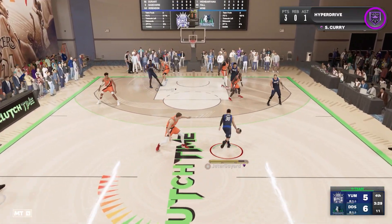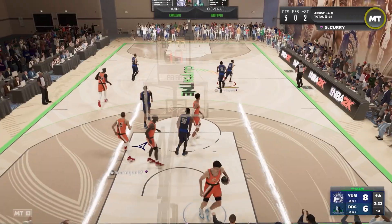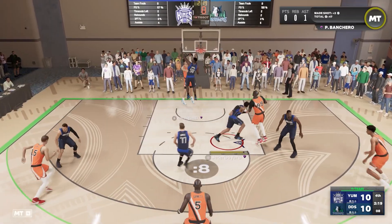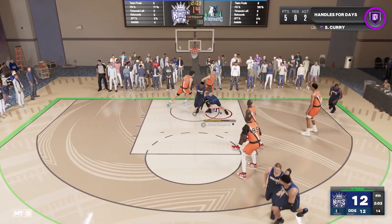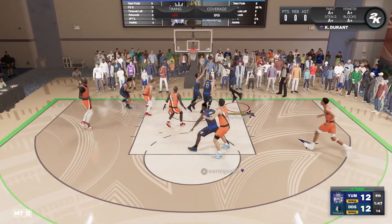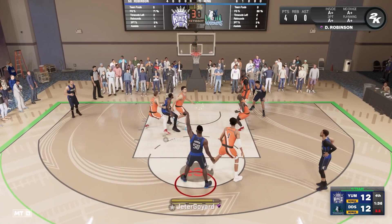My opponent scores to tie it up. Curry freezes Jokic and finds Luka, who pulls up and greens a three. Curry to David Robinson, who slams it down to tie the game 10 apiece. Yao Ming is just too big, but Curry gets around him and slams it down on Yao Ming. KD and Robinson combine — Robinson takes the midrange and hits it, giving us the lead 14 to 12.